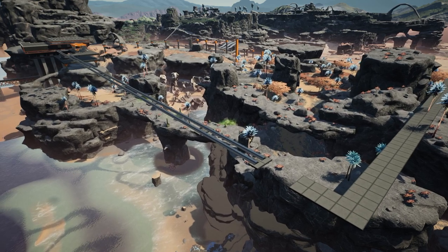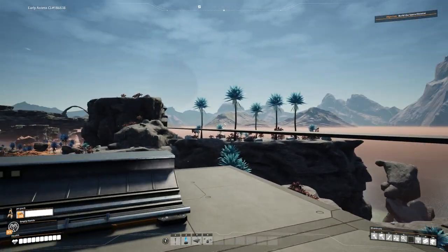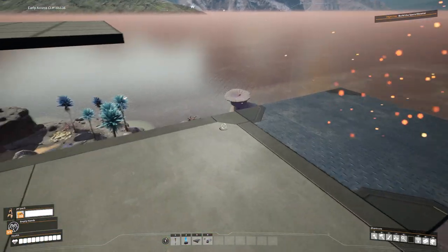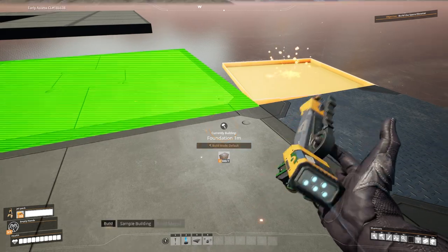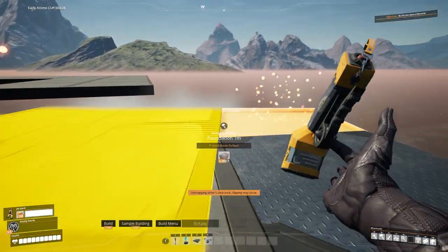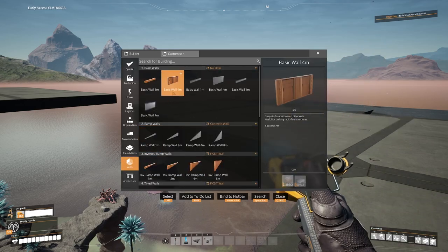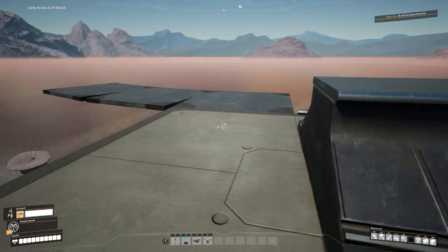Going straight in that direction we come up to this corner. I want a smooth turn onto this angle right here. The most popular way is placing down your crossing, placing another one, holding control, and rotating in increments — you can place foundations on this. But you're going to have a problem: it creates these weird angles where walls clip through each other. I'm going to show you a cleaner method.